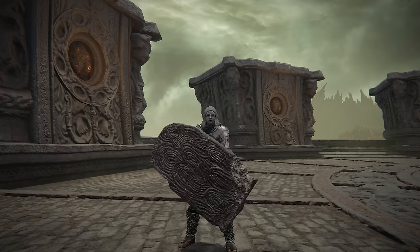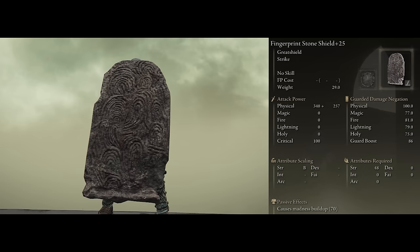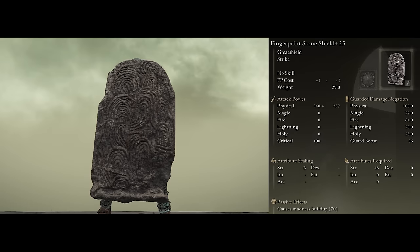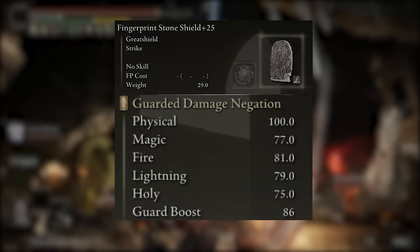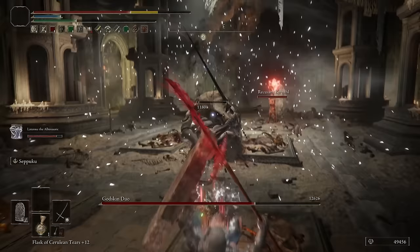In our offhand, the best shield to go with is the Fingerprint Shield, having the highest guard boost of 86 at max level. This means it's going to consume less stamina when we are blocking hits with it. The defensive stats on it are also phenomenal, fully blocking physical hits and heavily reducing the damage of elemental attacks. We don't need to roll out of the way for a majority of the attacks thrown at us because it'll either be heavily reduced or just have no effect at all.